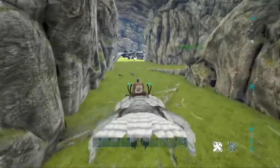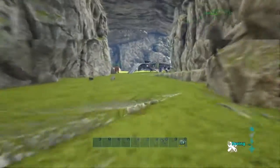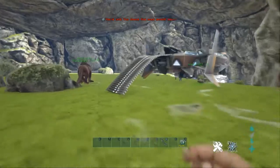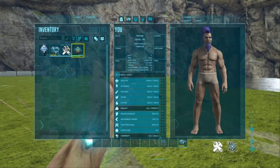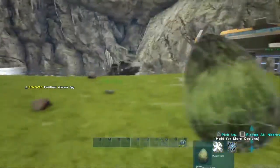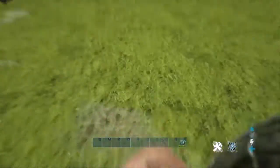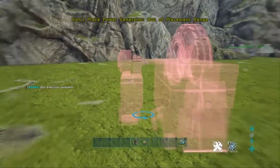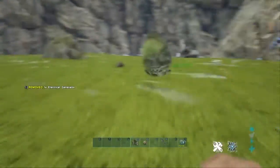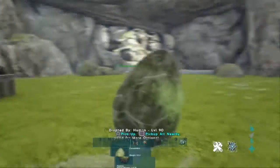Right down here — our base has a pretty sick waterfall entrance. Here we are. Next episode I will be spawning a poison wyvern. This is a very low level, but like I said you'll need a generator right here, and you'll have to hook it up and put some gasoline in it, and then you'll need air conditioners here, here, and here.